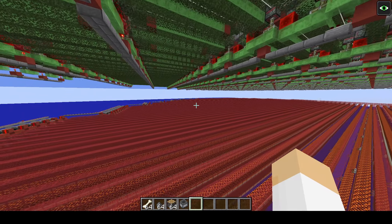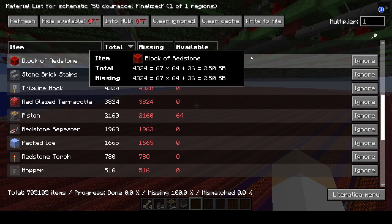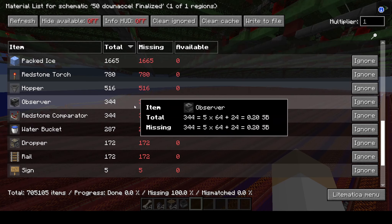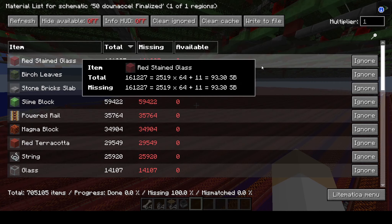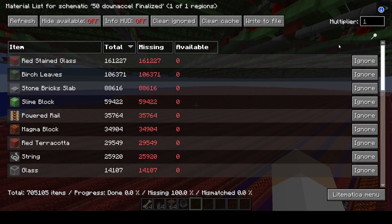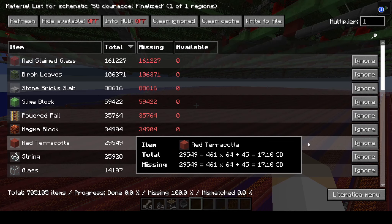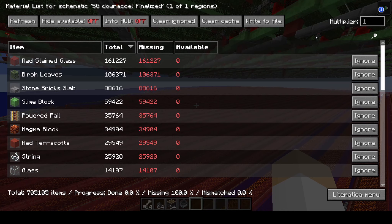Now let's go over the cost — I'll just pull up the material list. The only non-renewable resource really required in this farm is the quartz, and that's really negligible — it doesn't even add up to 700 pieces of quartz, you can get that in 15 minutes. The red stained glass in the kill floor can be replaced with solid blocks; I just used stained glass because it looks better. The terracotta can be any solid block, and the glazed terracotta can be melons if you like. The only thing you might have an issue with is birch leaves, but if you build something like TT's leaf farm you can get that in one overnight AFK session — I'll link that in the description.